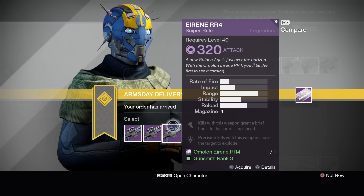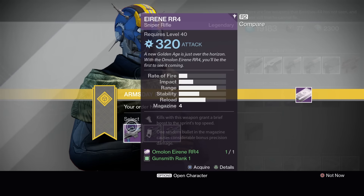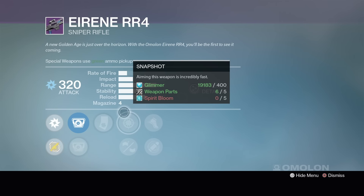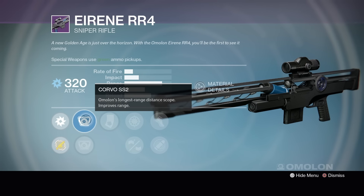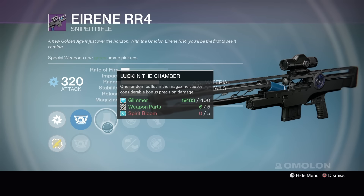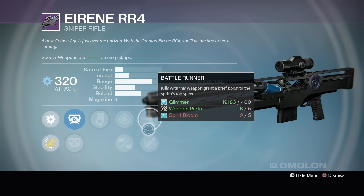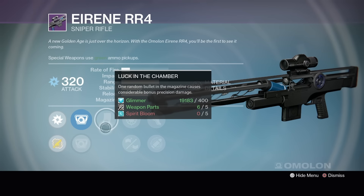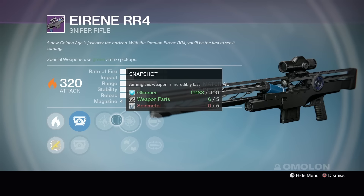The Irene RR-4. I know a lot of you folks out there for PvP are pretty big fans of this thing. I personally don't like any of the Arms Day snipers. So we've got the Corvo SS-2, the SS-1, Luck in the Chamber, Snapshot, Rifle Barrel, Battle Runner, or Eye of the Storm. I like Snapshot, and Luck in the Chamber could be interesting for PvE. I don't think it works in PvP, if I'm not mistaken.